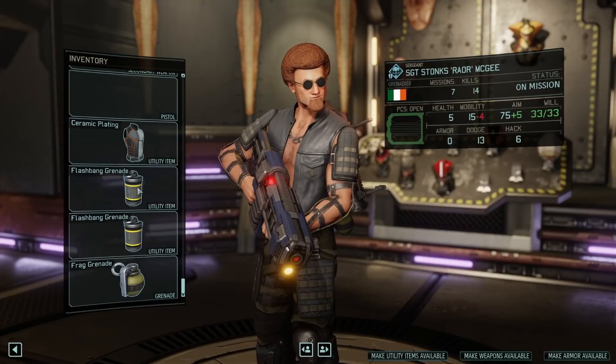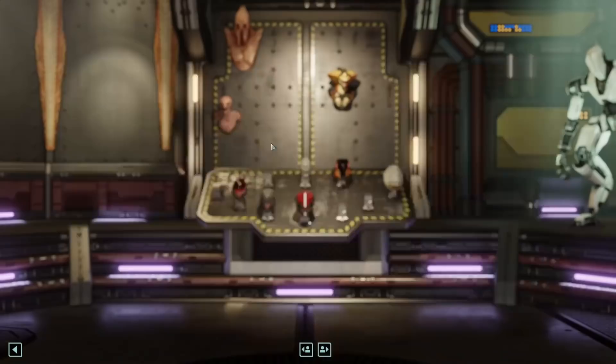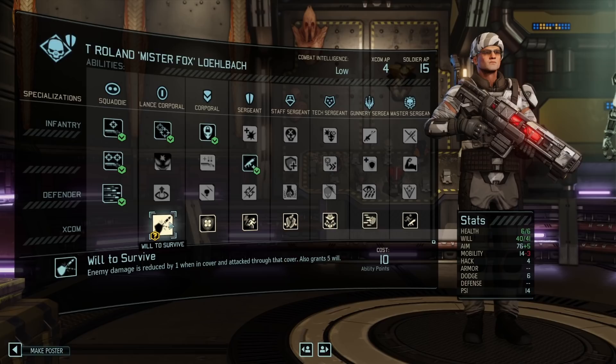Okay, one flashbang, two normal grenades. Let's check some weapon mods. I don't really have many, but we can still use the advanced autoloader and hurt trigger — might as well. And then I have some points I can potentially spend before we go. Let's see if we can get something useful. Plus defense, plus 20 crit while injured, enemy damage reduced by 1 when in cover and attacking through that cover.